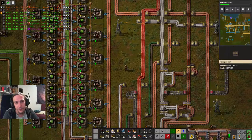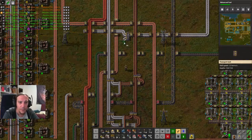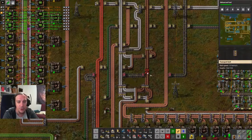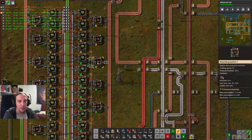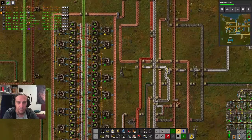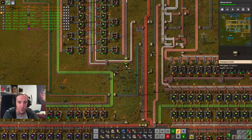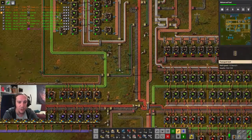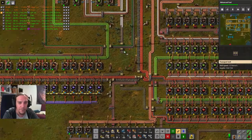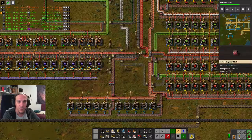The smart decision here: I'll use this new belt to supply my outgoing green circuit factory. I'll feed part of the output of this branch into this area so these guys get sufficient iron plates. Now I don't have an overstrain on this system anymore. Before, I was taking more than 15 items from a belt that has a maximum of 15 items per second — that's not good.